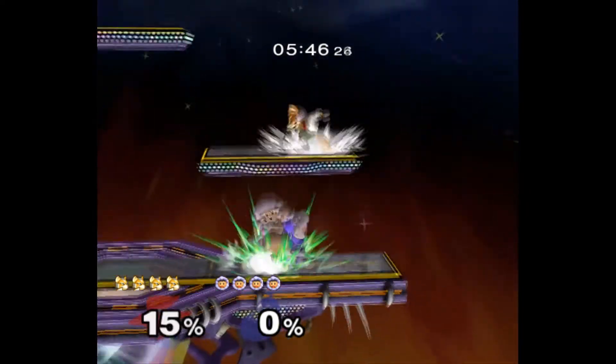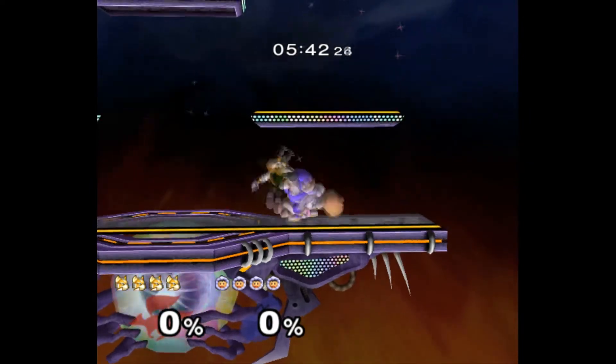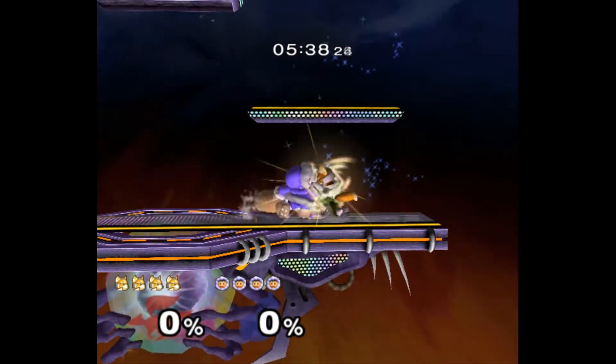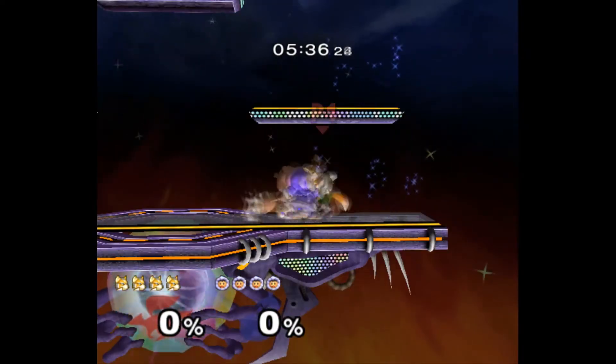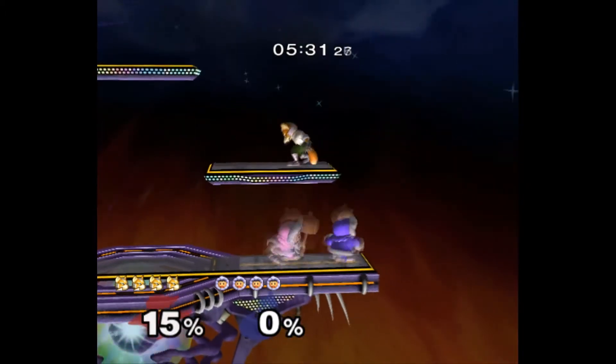I have no idea why Mango hasn't been doing this already. But this should make the matchup extremely easy. Obviously it doesn't work on FD, but on FD you can just like run away or laser-camp them or whatever. Because Fox can't do anything else to ICs, so on FD you just have to suffer. On Battlefield and other platform stages you should be able to get away with this.